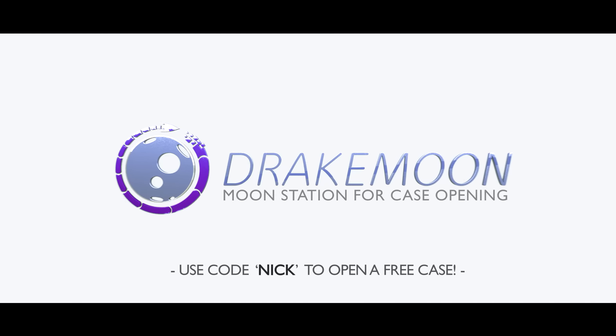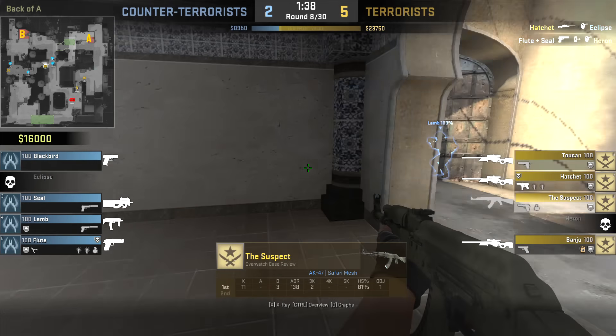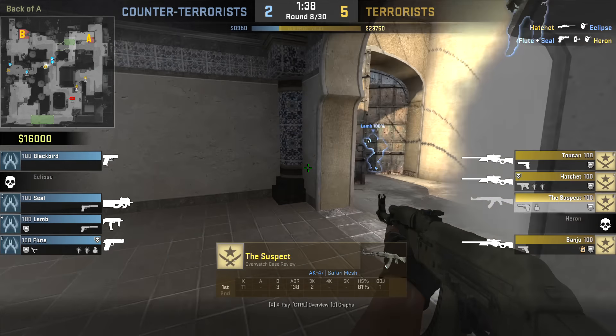Here we go, pushing into B. Doesn't have a flash, doesn't have anything. Headshot, headshot. The suspect has definitely got a little bit of aim assist because there's no way he would have pulled that one off. Enemies are right in front of him — no idea how he got that shot, he was aiming to the left of the enemy. The last one is running to T-spawn but his teammates took care of that.